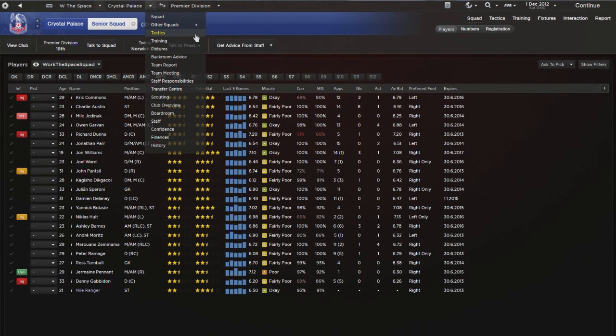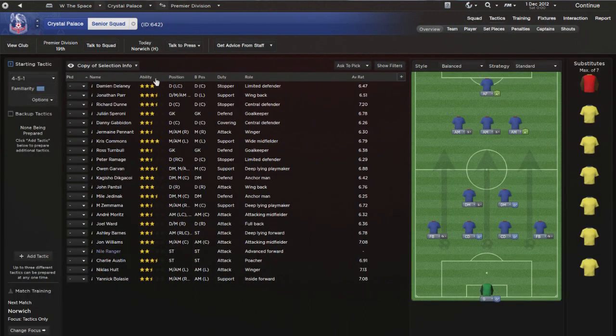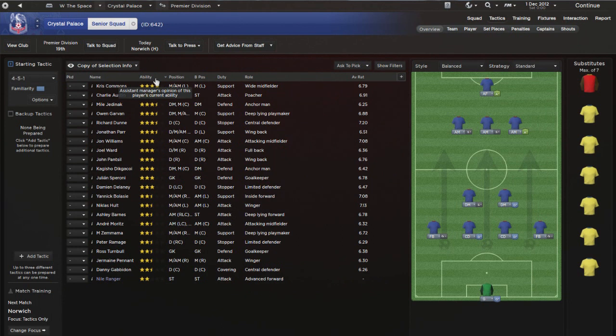Now let's get to the main aspect of this episode - setting up a tactic and getting the most out of your team. What annoys me on FM is when someone just downloads a tactic, imports it, and thinks they're a pro - that doesn't actually happen that often. For me, one of the most rewarding elements of FM is developing a tactical system unique to your team and making it work. Especially with newer FM versions, you really have to play to your strengths.